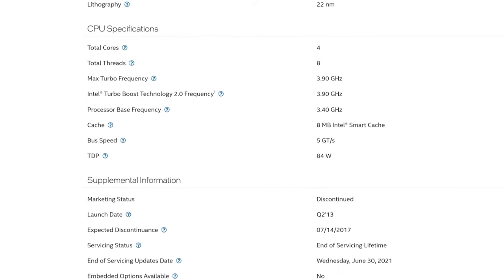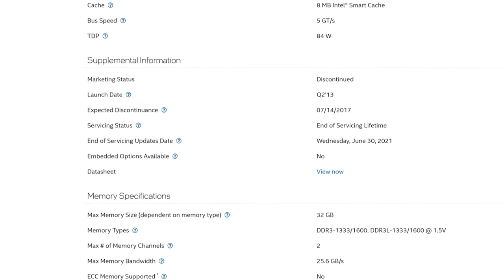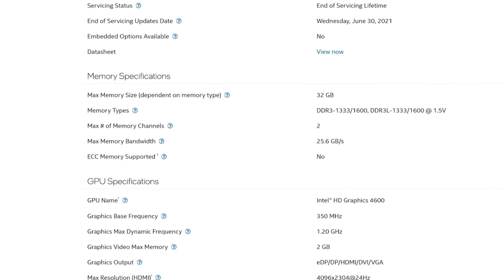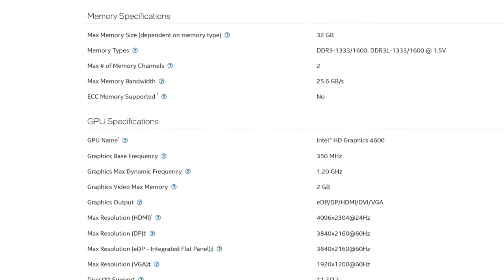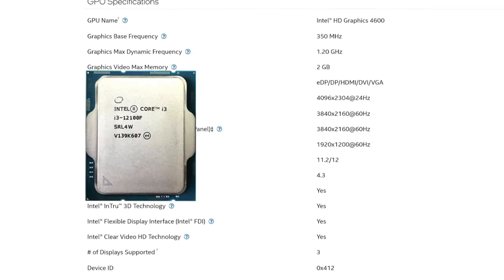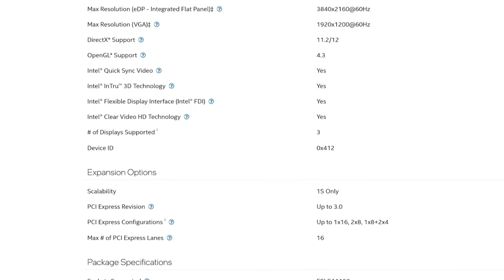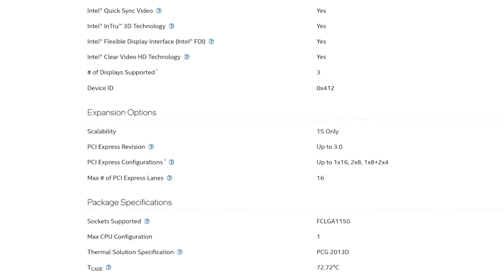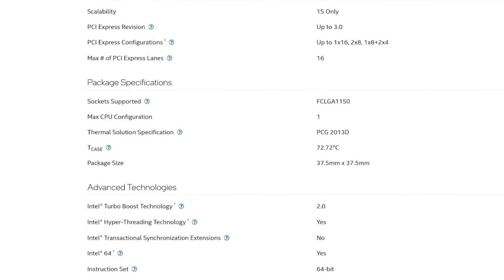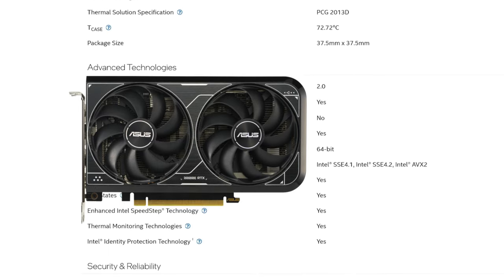The i7 4770 came out in 2013 — it's more than 10 years old. At the time of release, this was one of the best CPUs you could get, capable of running any game at any settings. Four cores and eight threads was a luxurious experience back then. Today, not as much, but I want to figure out how the i7 4770 holds up in 2024 and if it can run today's popular games at 60+ fps at 1080p. For the benchmarks, I'll be using an RTX 4060 Ti to make sure we don't get bottlenecked by the GPU.